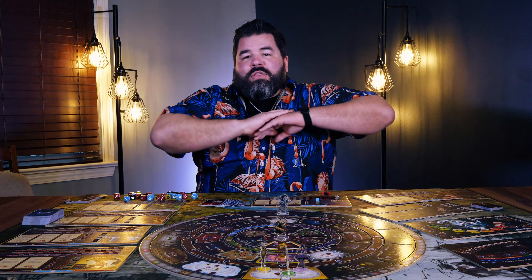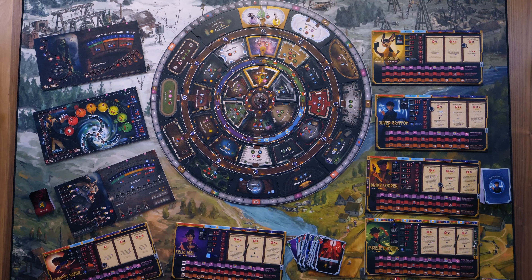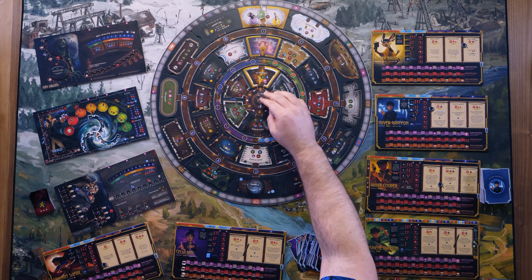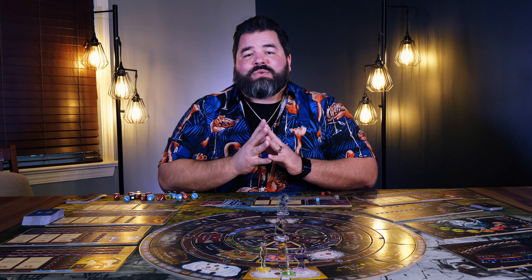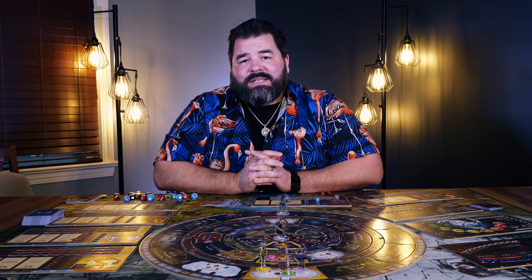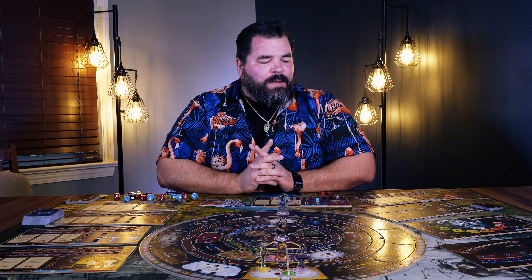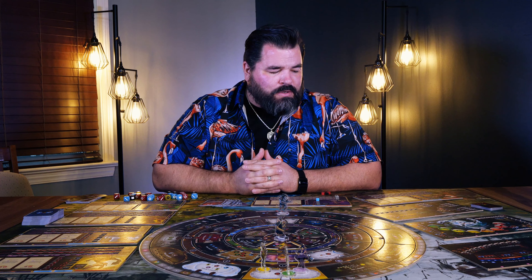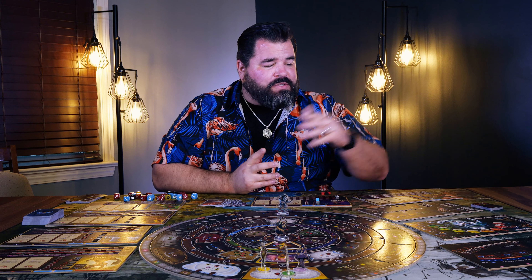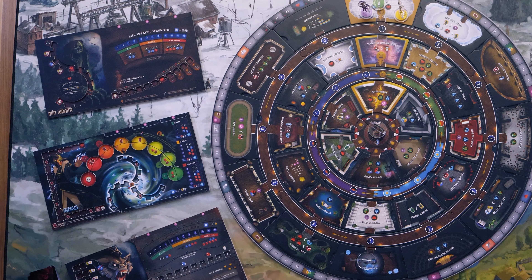Weirdwood Manor. The whole premise of the game is that you are these teenage kids that have special powers, and you're going into this amazing manor trying to save Lady Weirdwood from the center area here in the throne room. There are various fey monsters that are trying to take advantage of you and take out Lady Weirdwood. The one I played the most was this ogre right here — he's a terrible, horrible chaos ogre — but there's also the Theris and the Minwraith as well.